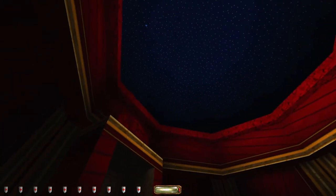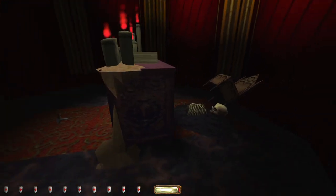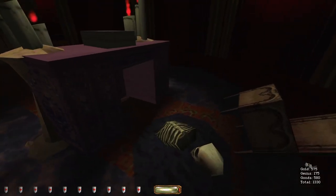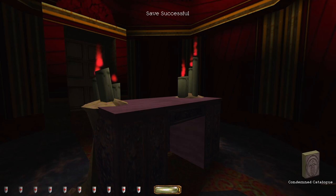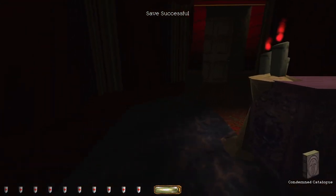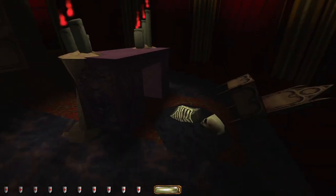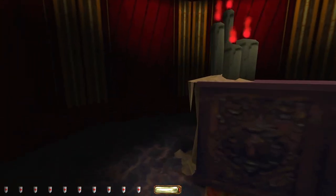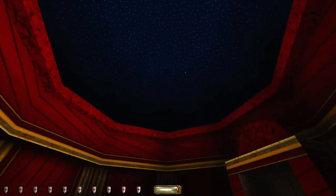A big dome here. Looks like crystals on the roof. Somebody died here. Did they die from reading the book perhaps? The condemned catalogue. I did not expect to find it here. Really neat setup there.